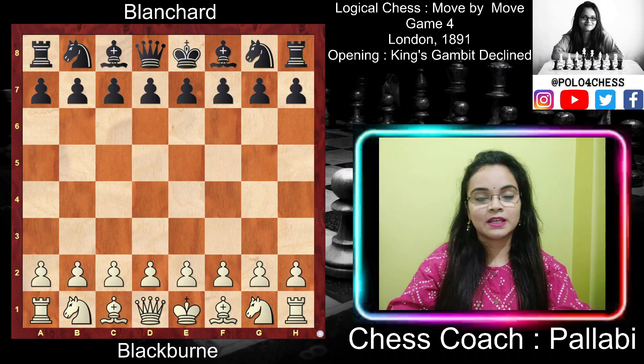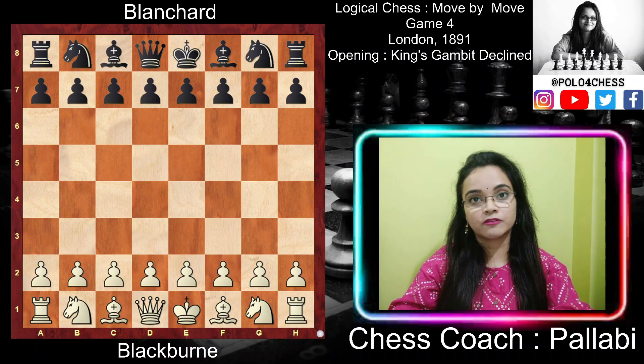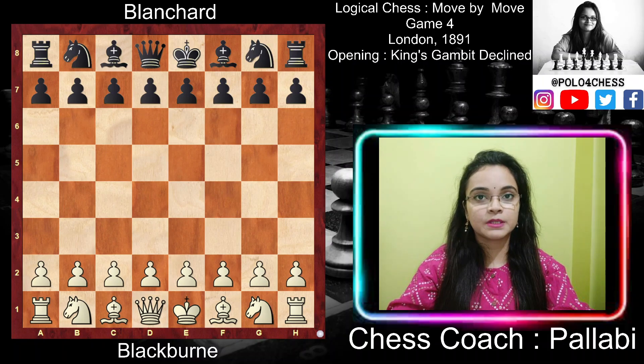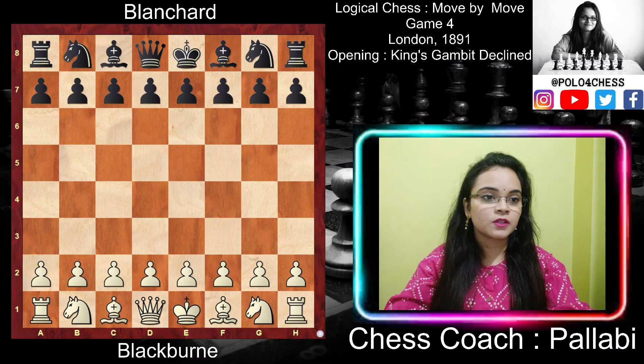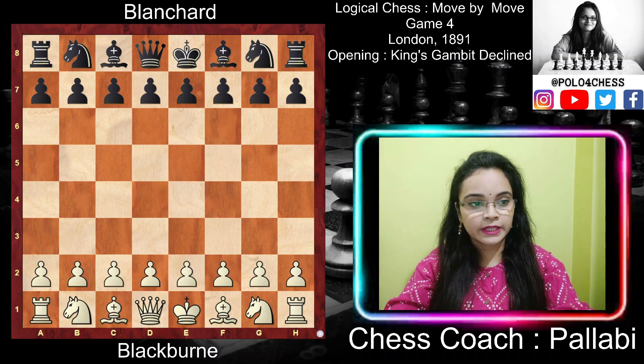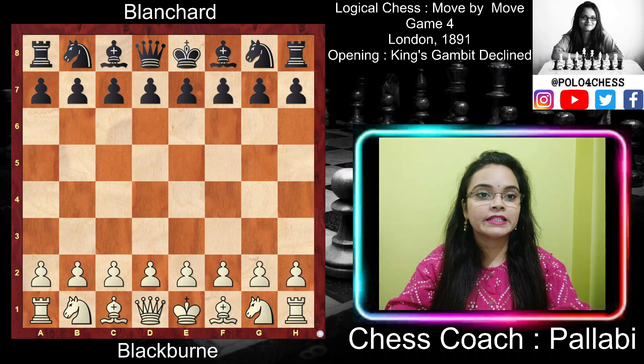Hey everyone, this is Pallabi and I'm back with the fourth game of the book Logical Chess Move by Move by Irving Chernev. From this game we will briefly learn about the opening King's Gambit Declined and also a few principles of chess. In this game, White was Blackburne and Black was Blanchard, and it was played in London in 1891.